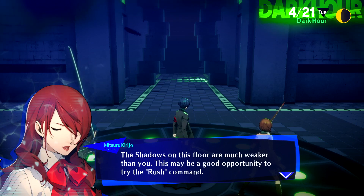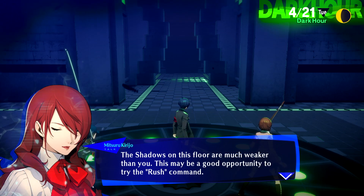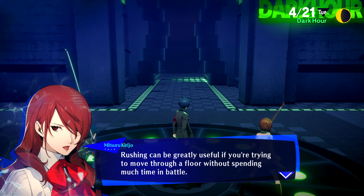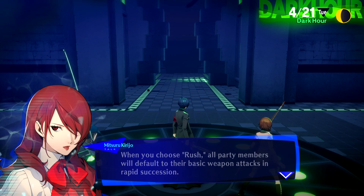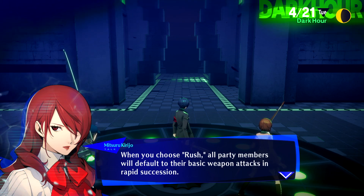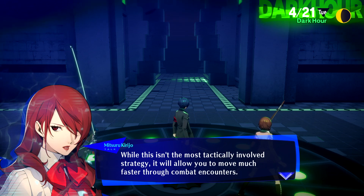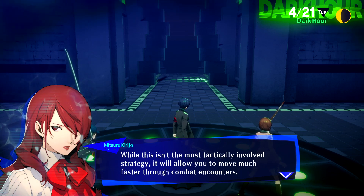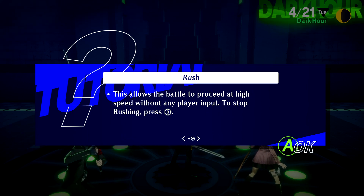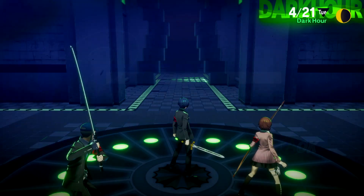The shadows on this floor are much weaker than you — this may be a good opportunity to try the Rush Command. Rushing can be greatly useful if you're trying to move through a floor without spending too much time in battle. When you choose Rush, all party members will default to their basic weapon attacks in rapid succession. Rush is a command that works decently well in FES and Vanilla, but in Portable and Reload where you aren't upgrading weapons as often, it's not really something I use too often.